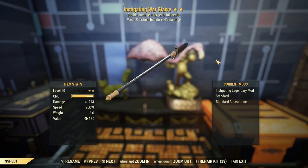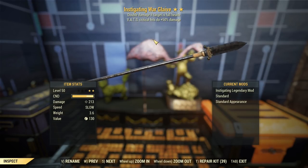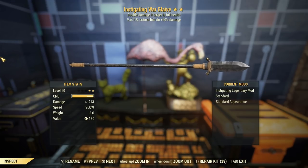G'day, this is Captain Ubin. This is an instigating Warglaive with VATs criticals doing 50% more damage. A couple of things that are new, at least to me — the Warglaive. It's a two-handed slugger type melee weapon that I haven't unlocked until now. Thank you very much, Minerva.